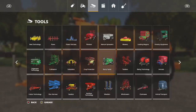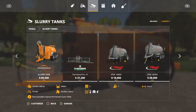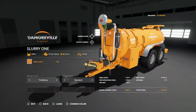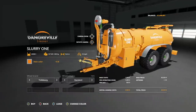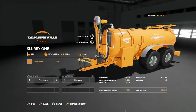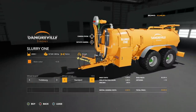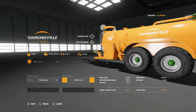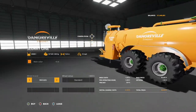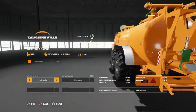It's bright orange and hard to miss. Right there — the Slurry One: $80,000, 200 horsepower required, 20,000 liter capacity, 16 meters spread at 10 miles per hour. It does slurry and digestate. If you're on PC and have the Manure System mod installed, it will do water as well. Main colors: green and orange — very interesting; I haven't seen a full green Dang Gravel trailer before. Wheel brands: Trelleborg and Michelin, with standard and wide tires including some big Mega X Bibs. Those are big boys.